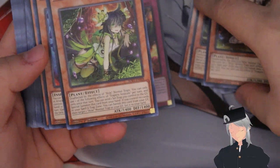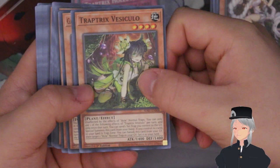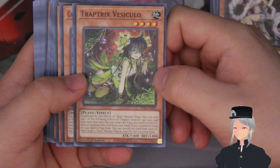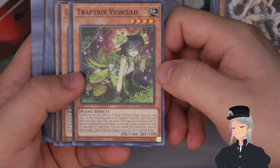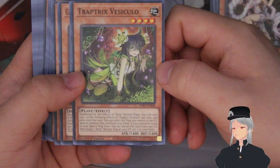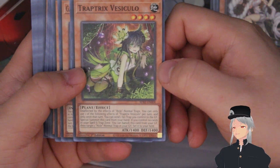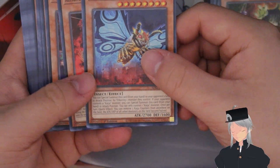Next we have Trap Tricks Vesiculo — all these plant names are Latin-based and sound weird. You can only use one of the following effects, once per turn: send one trap you control to the graveyard to special summon this card from your hand, or if you control no cards in your spell or trap zone you can banish this card from your graveyard then target one normal trap in the graveyard and set it to your field.